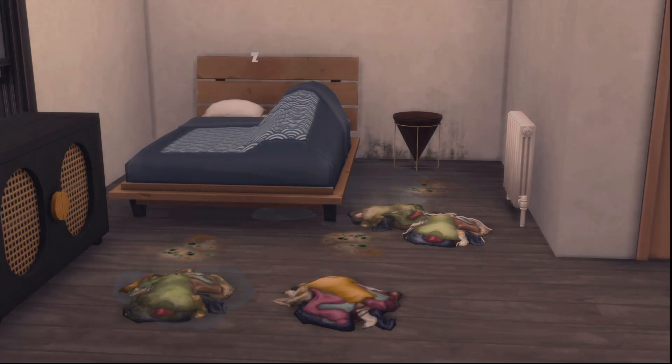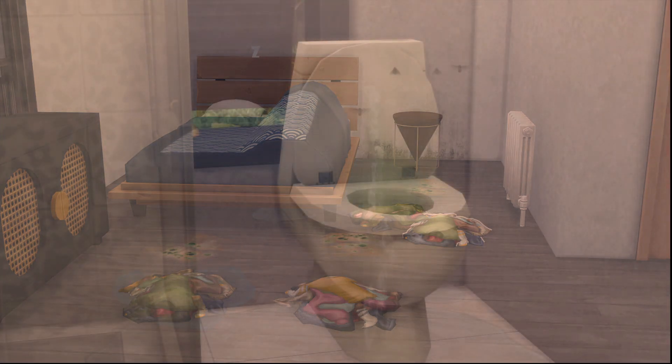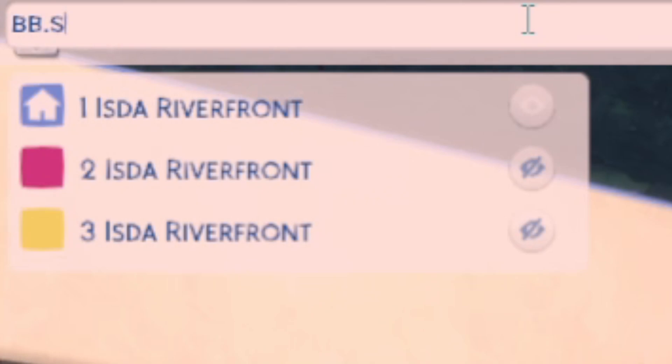To increase the likelihood of mold, it helps to have a ton of puddles and dirty plumbing or overflowing trash. That being said, you can use BB Show Hidden Objects in the build and buy mode to find mold through the build and buy debug mode.